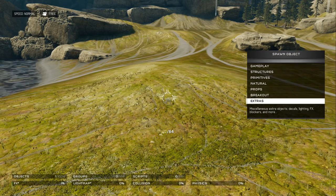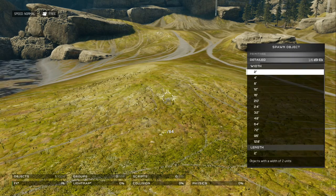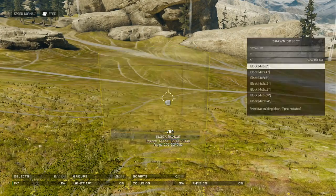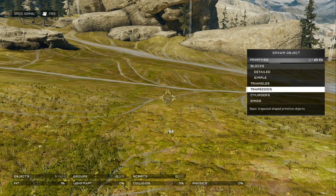The way you spawn objects in is you press Y. There are different objects here that you can choose from. Primitives are kind of like regular building blocks. As you can see, here's just a little block — you can change the texture on it and everything. There are also simple triangle shapes and all that.